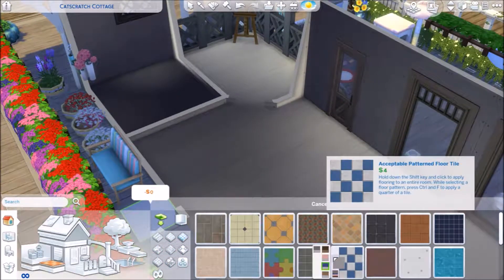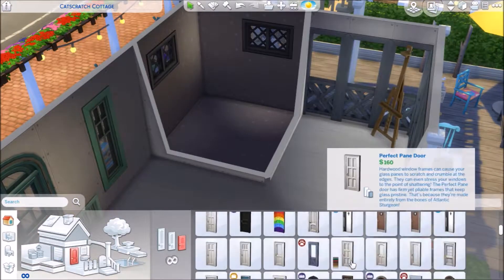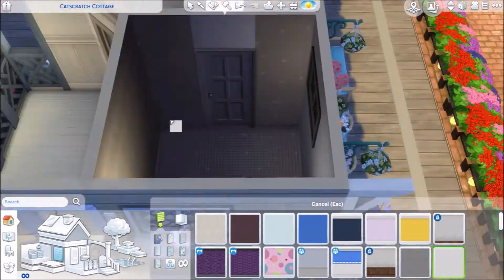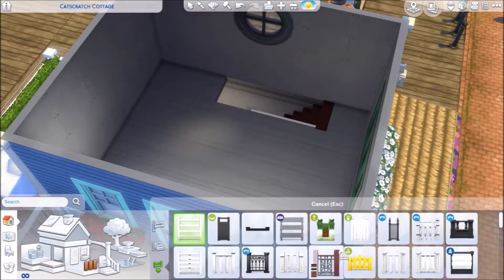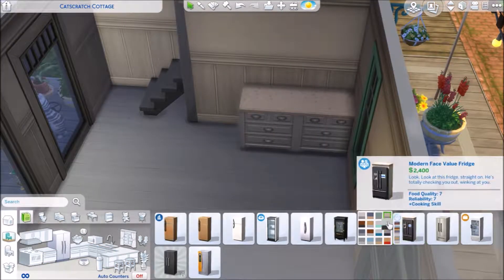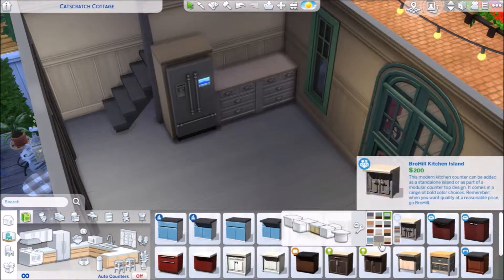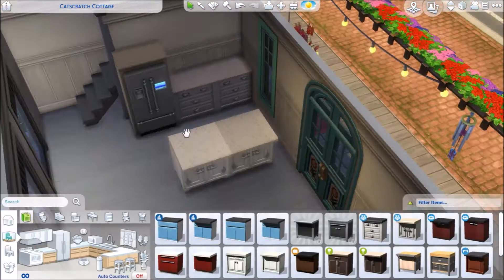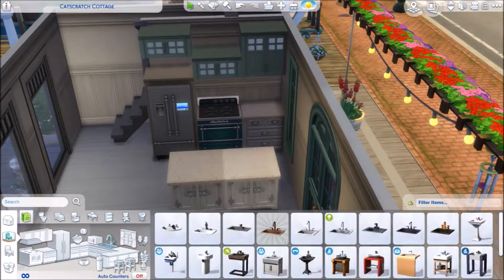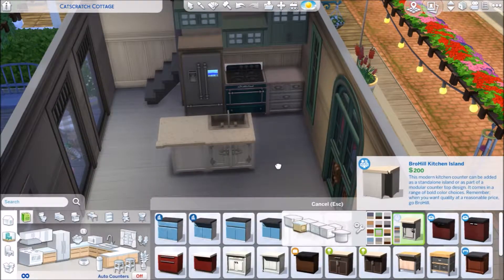Moving on to the interior now. I have to admit, the interior was a bit tricky for me to furnish because it has such a weird layout. I'm using this wallpaper for the bathroom and I'll leave it that peach-pink color. Now I'm doing the kitchen — those parenthood counters are the best. The parenthood fridge, everything — the best. And I'm pissed that we got a bar from Cats and Dogs but didn't get matching counters, because that bar is amazing.